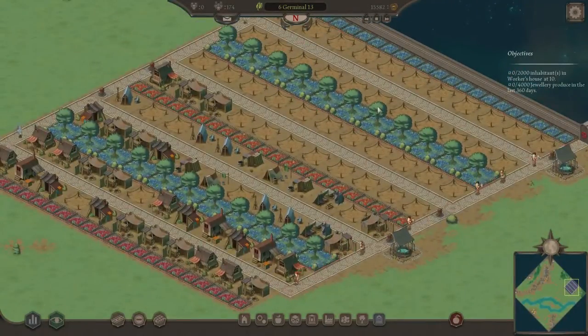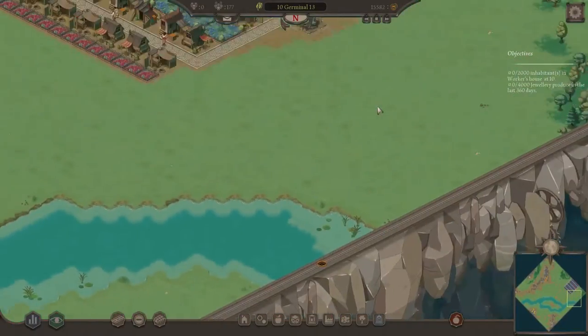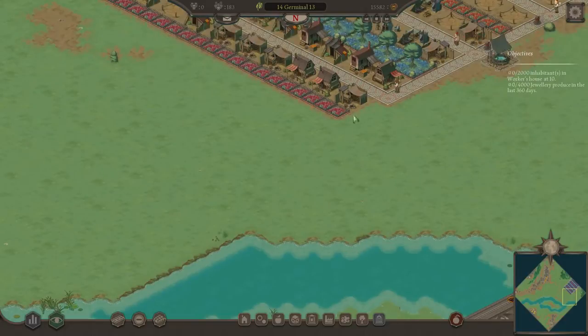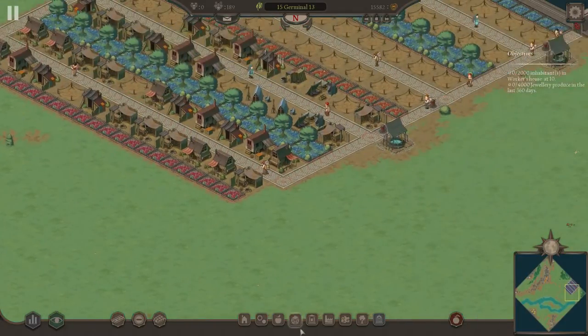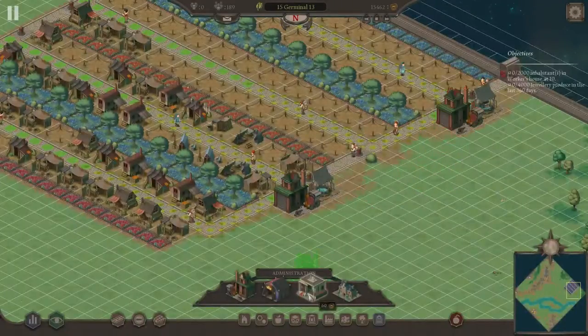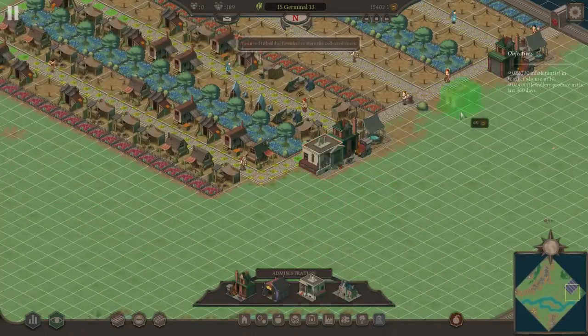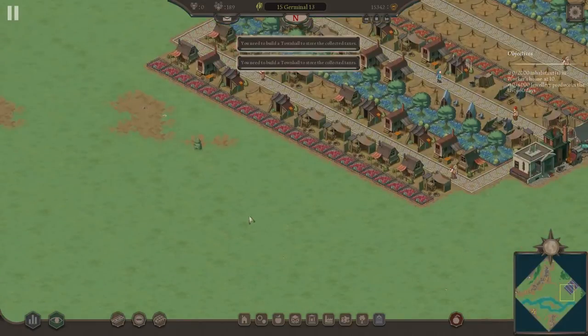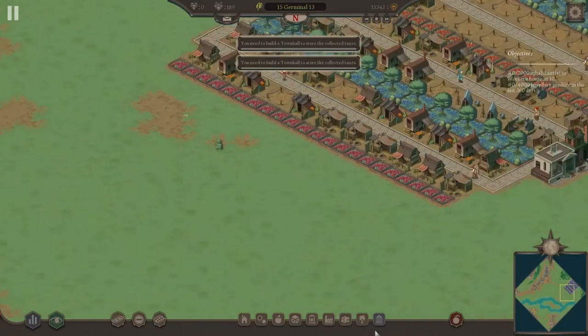We're getting a slower trickle of people in, but they'll come eventually. Almost forgot the other critical buildings — you want your maintenance sheds, and you want your tax collectors. And yes, I know — you also want a town hall. You want these before even leveling anything up.